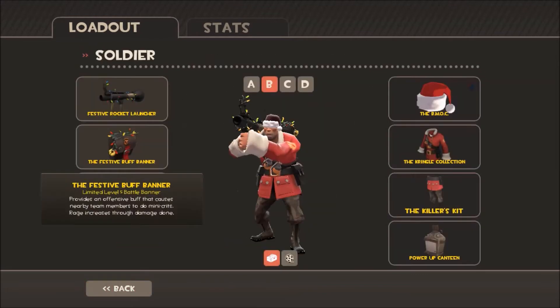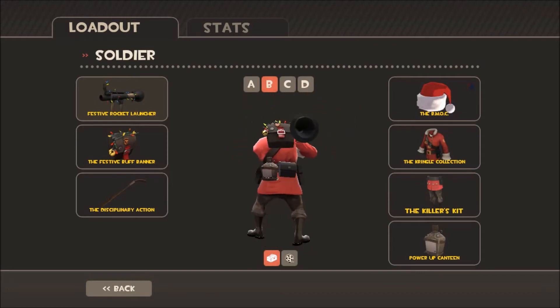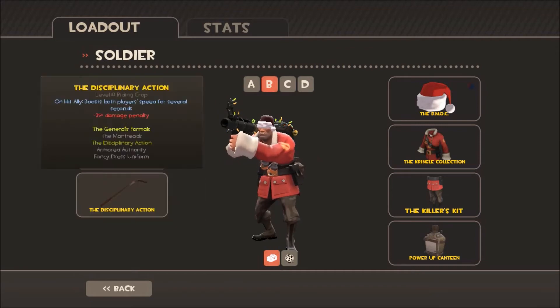Up to number 2 is my soldier, which I like the festive look of — he looks like Santa Claus but ready to kill you. The normal rocket launcher, the buff banner, and the Disciplinary Action.